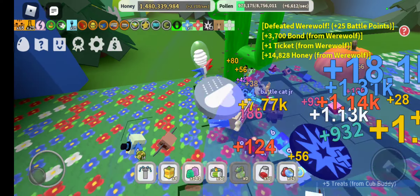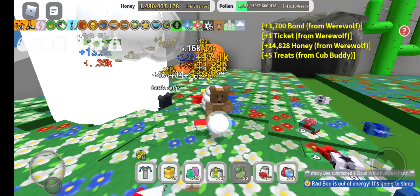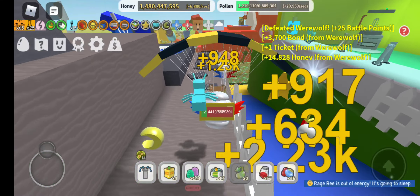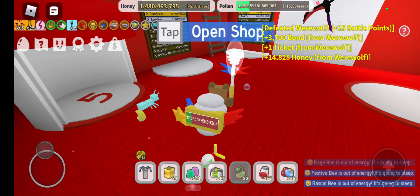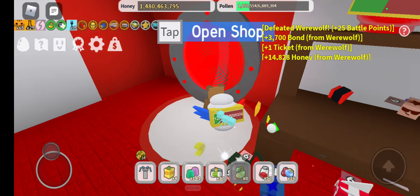And a few enemies as well. I actually get four fields because of rose field. There's also the red HQ — yes, it has a shop and a portal.